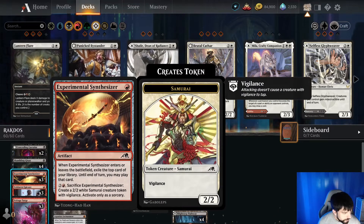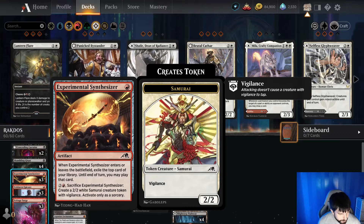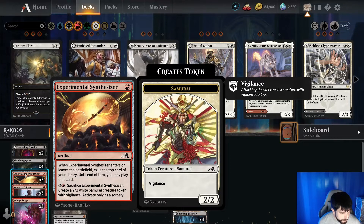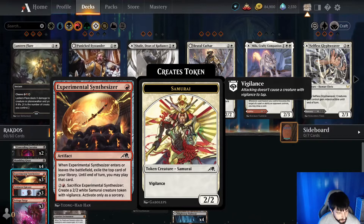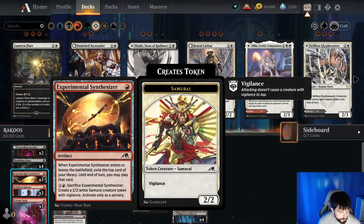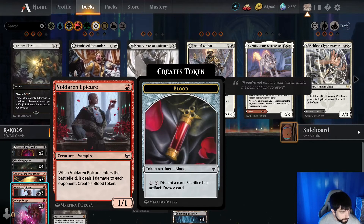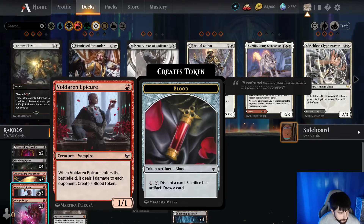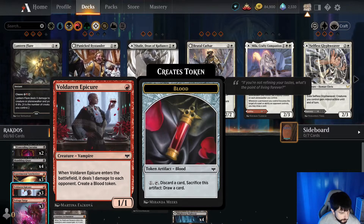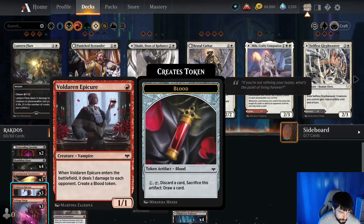Three copies of Experimental Synthesizer. When it enters or leaves the battlefield, exile the top card of your library until end of turn — you may play that card. For 3 mana we can sacrifice it to create a 2-2 White Samurai creature token with vigilance. Three copies of Voldaren Epicure: when it enters the battlefield it deals 1 damage to the opponent and we create a blood token. The blood token can be sacrificed — pay one, discard a card, then sacrifice it and draw a card.